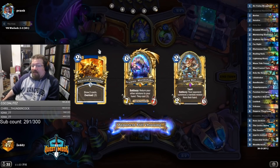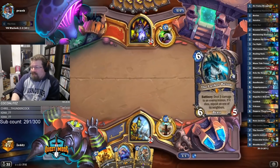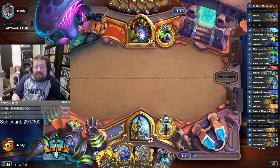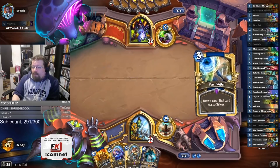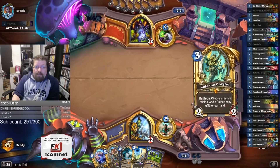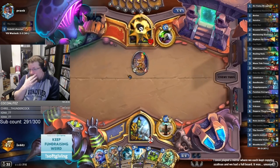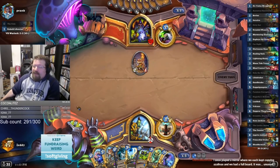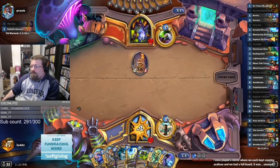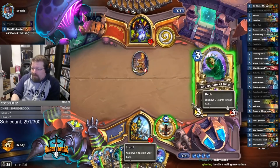If you both have combo the game gets really weird and you can't really strategize for it — you just have to adapt. Usually it seems like one person kind of goes off before the other. This overload's really bad — we'll probably have to cut the card. Against a slow Warlock we can afford to overload like this, but against any other matchup we can't. I need to reevaluate running this card.